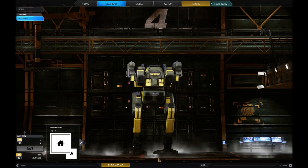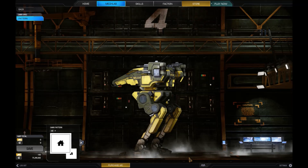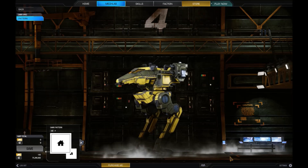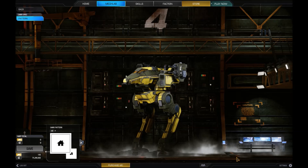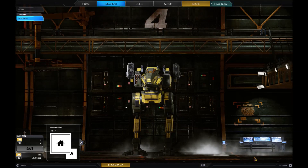Desperate for any force multiplier, the Capellans decided to build an entirely new mech around the electronics, creating the first prototype Raven. These experimental designs were a standoff support unit for mech companies, designating targets for artillery and scrambling enemy sensors, but in most cases they were assigned at the battalion level as a temporary fifth member of the command lance.